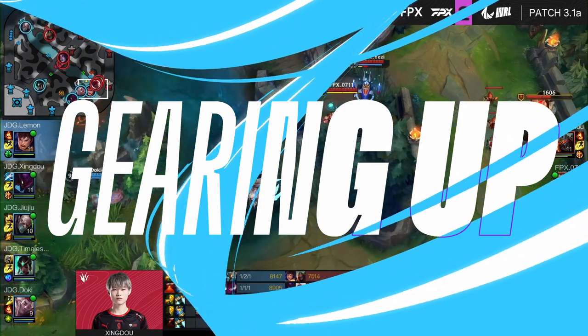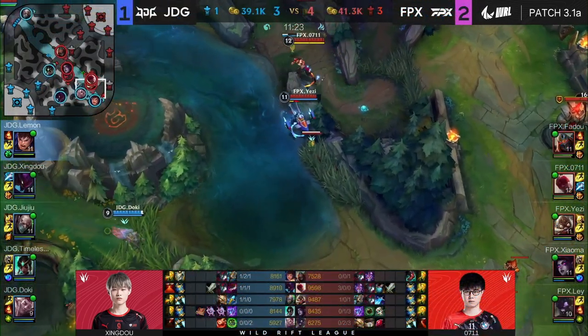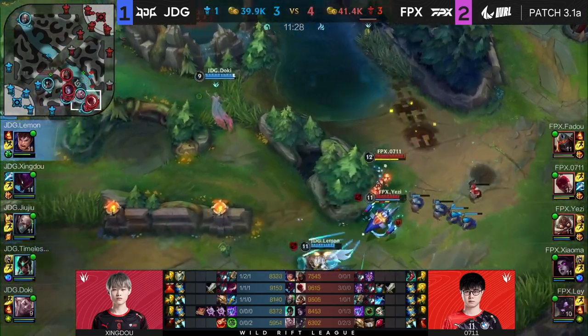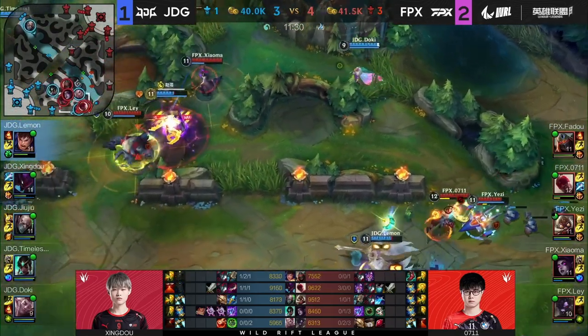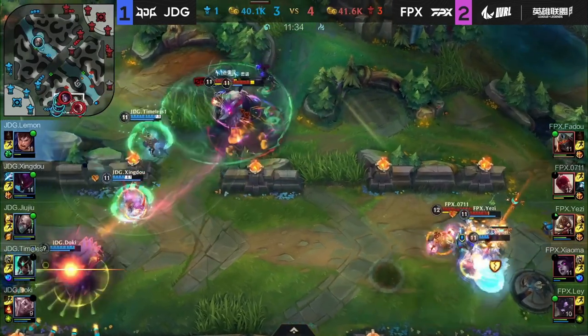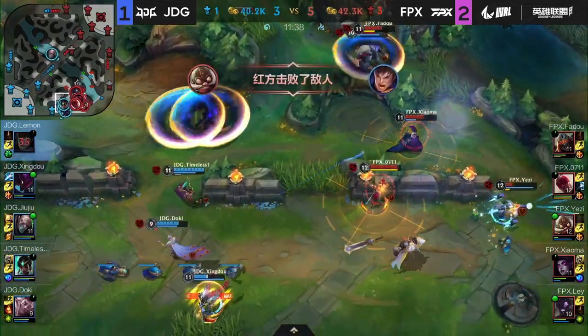Let's move over to the item breakdown and why Jazzy is building the items that he is. His very first item is the Hullbreaker. Outside of the very first rotation with the Package, Jazzy's Corki likes to stay in the sideline. Here the Hullbreaker unleashes his full potential — making Corki sturdier as well as bolstering cannon minions, it becomes virtually impossible for anyone on JDG to deal with this.